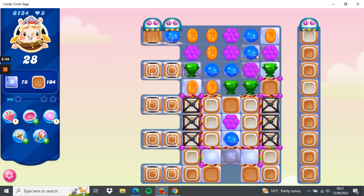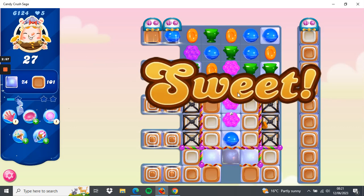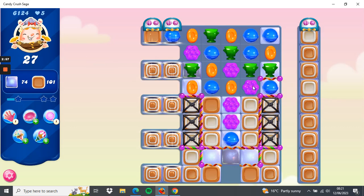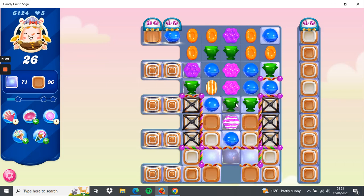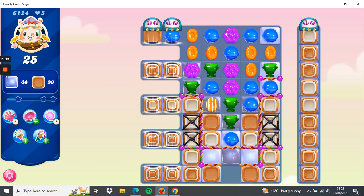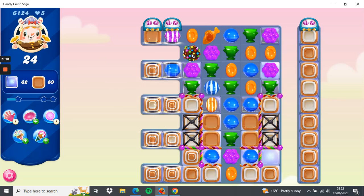I'm going to swap the purple and the blue down and see if we can get another orange and another stripe candy. Never mind, I'll get a sideways candy here with these purples. Nothing much doing here so I'll do the suggested move. We'll get a stripe candy there — that's a no-brainer. Okay, so we've got a color bomb here.